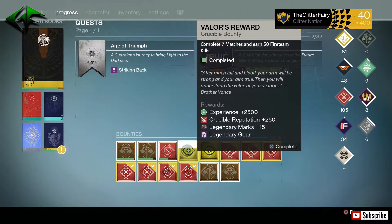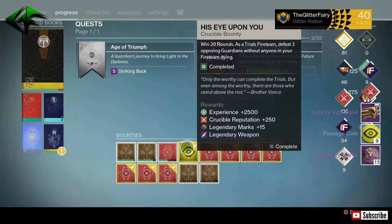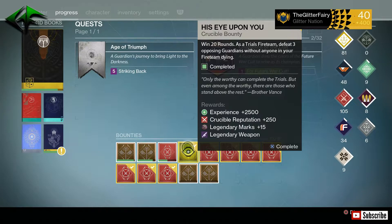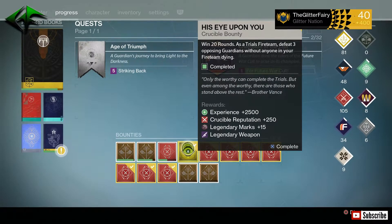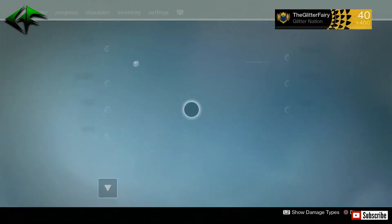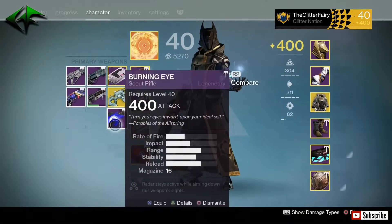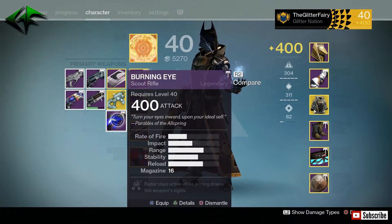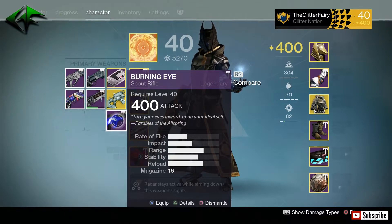Opening up the two trials bounties real quick. First one gives me a Cobra's Vigil — I've already got a few of those, and the last one I got is a 98% roll, so maybe I'll get lucky and this one will be a little bit higher. The second one is another Burning Eye. The Burning Eye is actually right now my go-to PvE weapon for raids and whatever — it's pretty good, I use it a lot in raids.